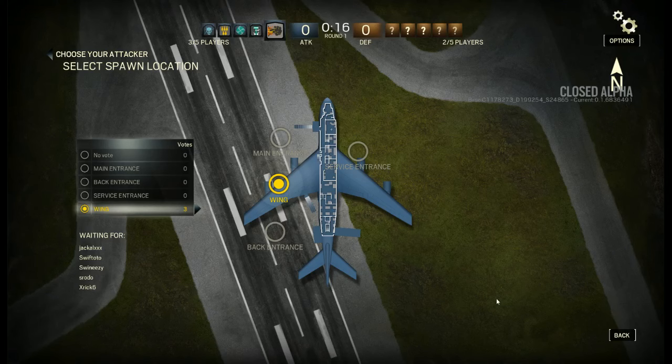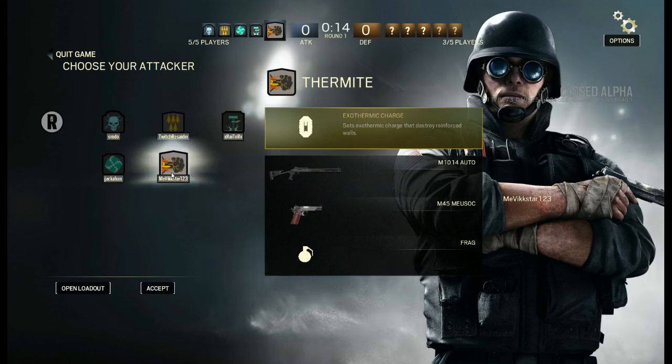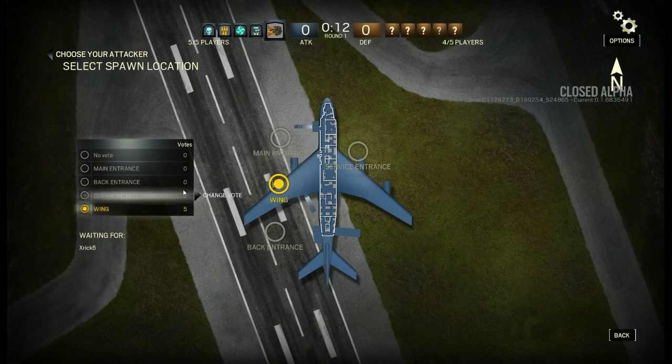Our final offensive round is going to be back on plane and I've got the frag grenade shotgun class ready to go. I'm going to try and use my drone to work out where someone is, throw a frag to their exact position, get a kill that way, then just go shotgun ham. That's the plan.